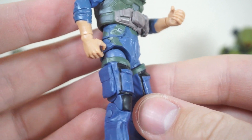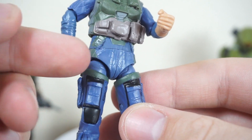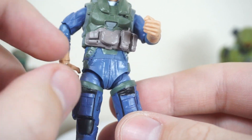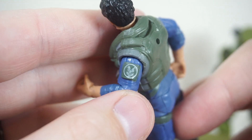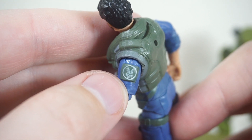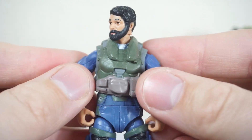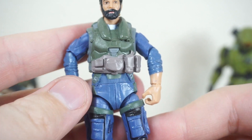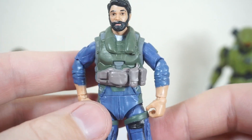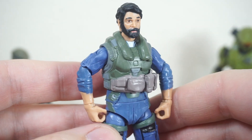While the paint apps are fairly minimal on this figure, they are still very nice. You have little buckles and straps to accentuate the sculpt underneath, as well as all these pouches that are painted. And then of course you have this really nice printed UNSC logo right there on his shoulder patch, which kind of makes me think he's definitely official UNSC — unless maybe he's stolen one of their jumpsuits. It's definitely going to be a fun adventure to figure out who he actually is.